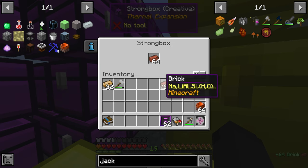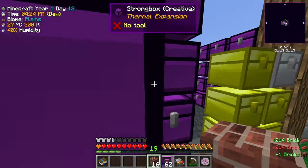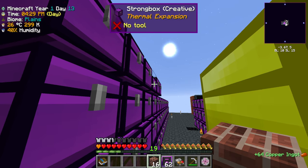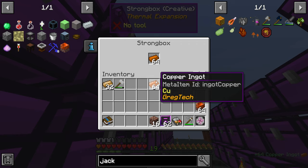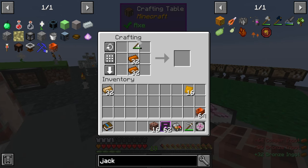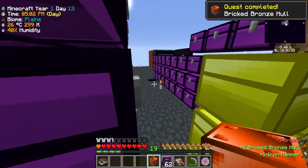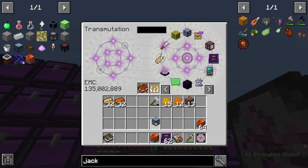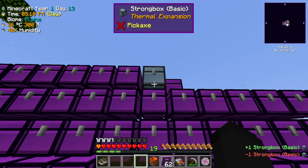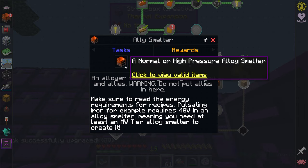The brick bronze hull requires bricks, bronze plates, and brass plates. We need more bricks, and bronze plates need bronze ingots. Let me get 16 bronze plates. Then one brass plate, a few bronze plates, and some bricks at the bottom make the brick bronze hull — allowing us to make machinery!